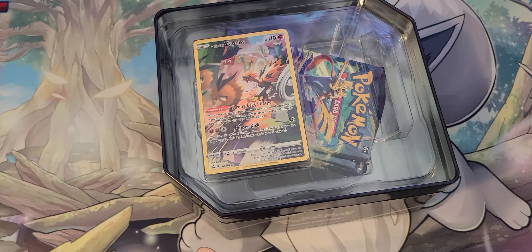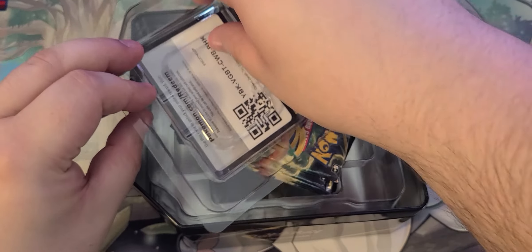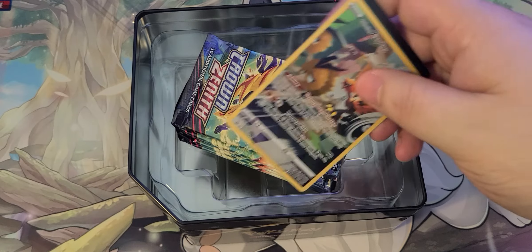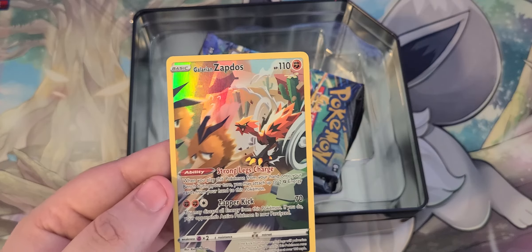These tins, there are three of them, each one has a different Galarian bird. And there are these cool little full art non-fancy cards. There's also a code card — yeah, here we have Zapdos.